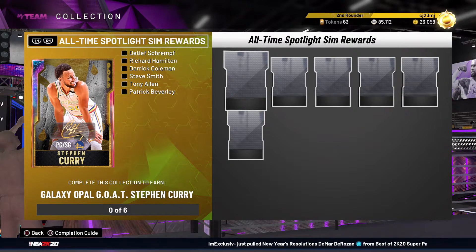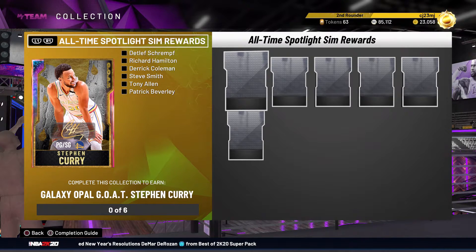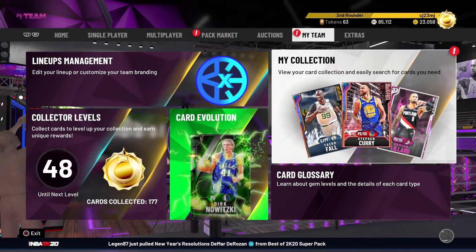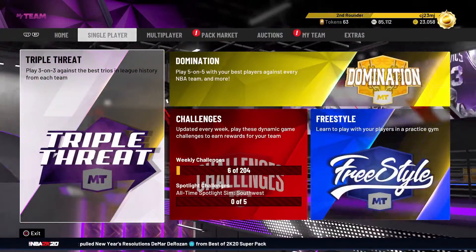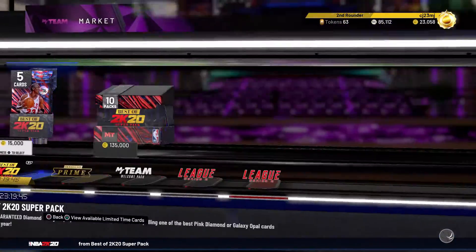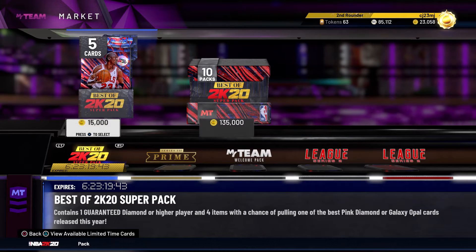However, I don't think a lot of these cards are going to be extremely useful in online competition. The Stephen Curry card especially, since a lot of players can now put players like Kevin Durant or LeBron James at point guard due to the out-of-position player collection. I don't think these players are going to be very useful in Unlimited, but it's still fun to collect the cards and play the challenges.